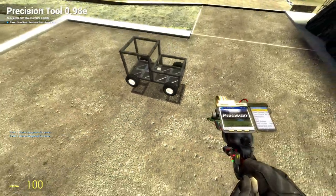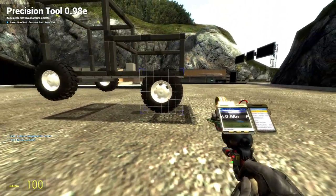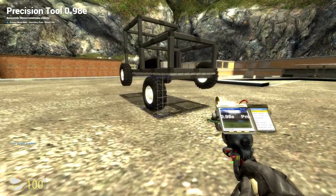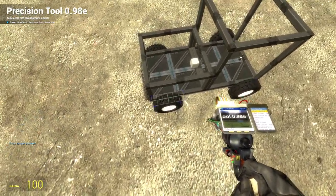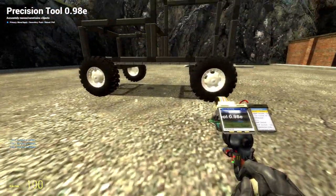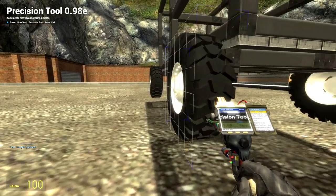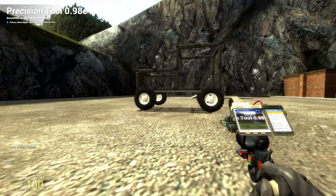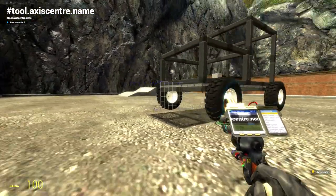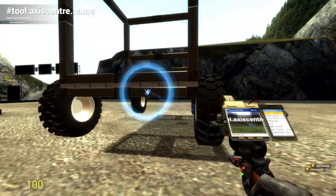We can push the wheel downward by locking onto the middle and pushing it. You can undo pushes and set the push/pull distance to be precisely right. Then we can push it inwards a little bit. You can undo and redo movements, and I think this will be perfectly fine for our suspension setup.